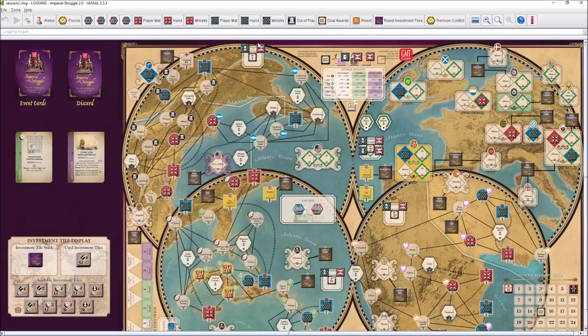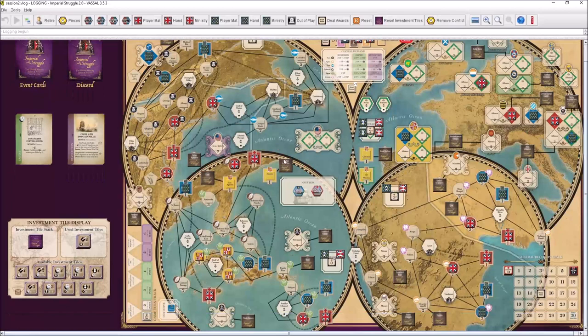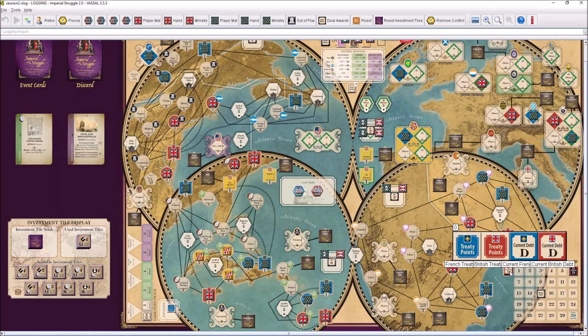First things first. The initiative at the beginning of the game is in the hands of the French and they have to choose who goes first. Victory points are 15. Both sides have 0 treaty points. Treaty points are kind of wild cards — they can be used as any type of investment: economic, military, or diplomacy. You have a limit of six at this moment in time, and there are some nasty events if you have more debt than your opponent.